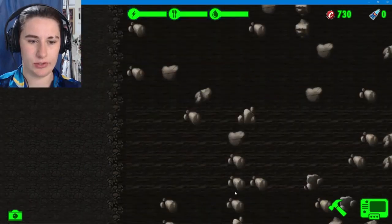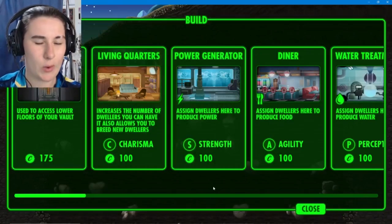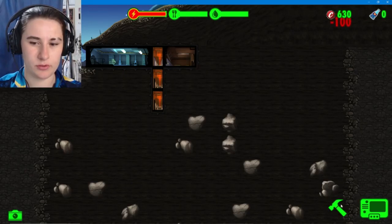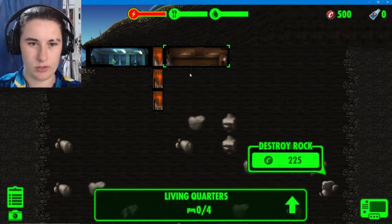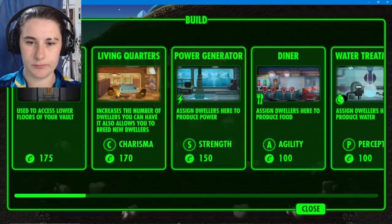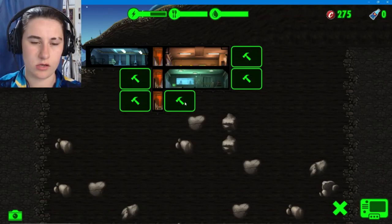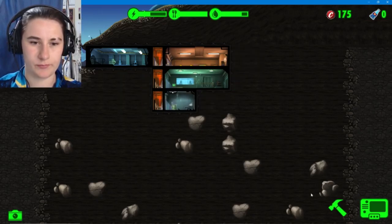Rocks are hard to dig through and there's a lot more at the bottom, so let's go across and make our way down. We'll do living quarters up the top - we'll make all this living quarters. We'll also need a power generator, so we'll do that straight underneath, and then water here, because we'll need a lot of water.